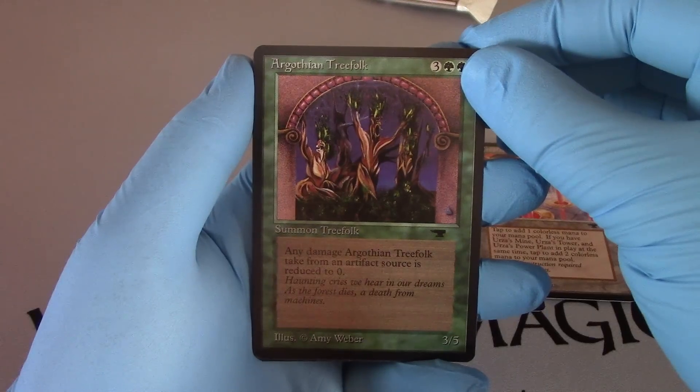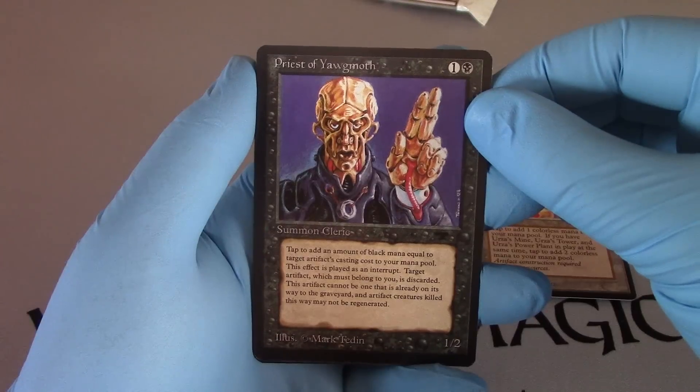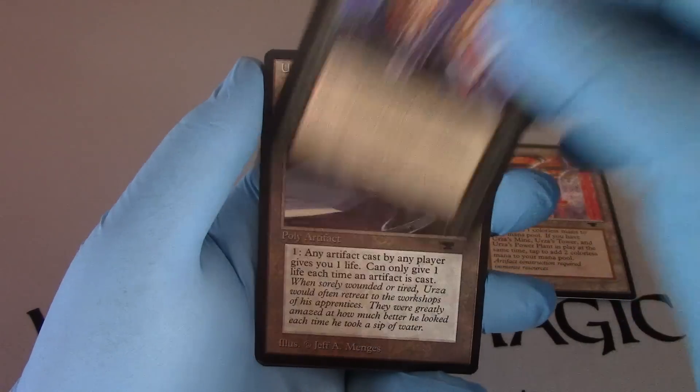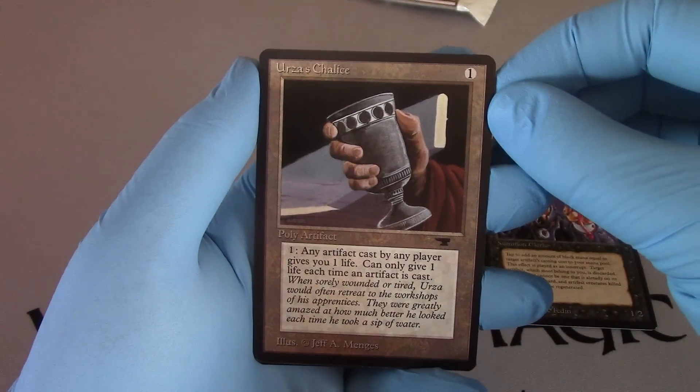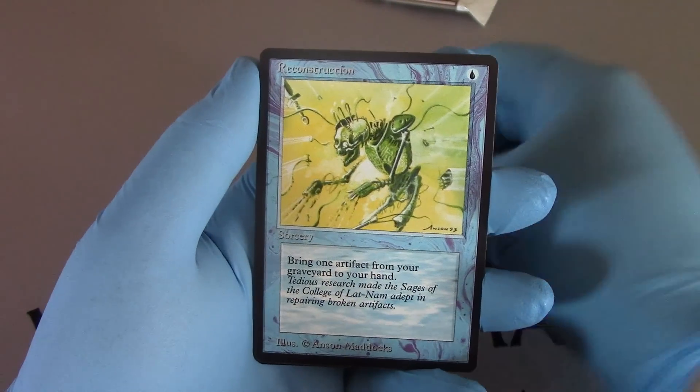Aragothian Tree Folk. Priest of Yagmoth. There's a chalice — just in case you need something to drink out of. Reconstruction.